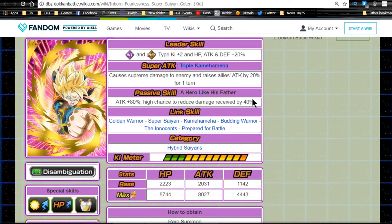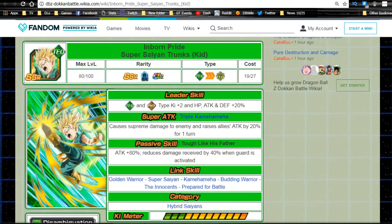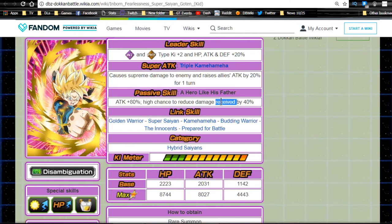His passive skill is a little different: high chance to reduce damage received by 40%. Depending on the situation, that may actually be better — especially against a rainbow boss. It's not as reliable as a guaranteed proc, but a high chance reduction can be beneficial since you'll be reducing damage by 40% frequently. High chance is usually around 50%.